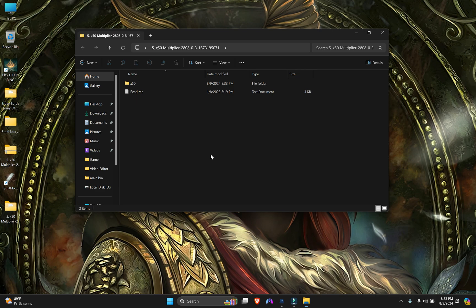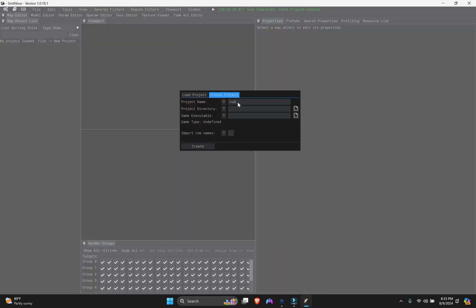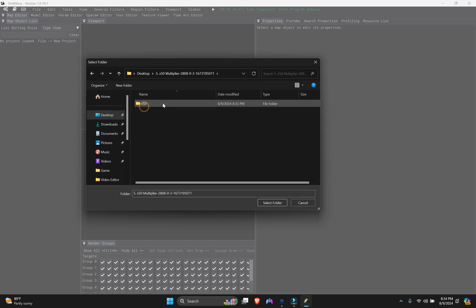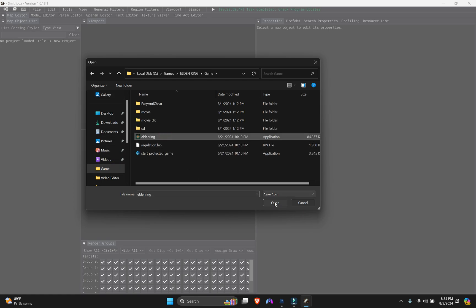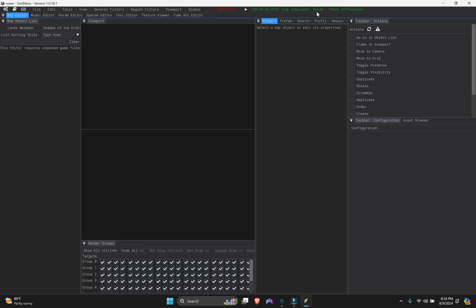After extracting, head to the folder. We need the regulation bin. We can create a new project to export the CSV file from this bin. Head to Smithbox and follow my steps. Create a new project - give it a name like 'runes' or 'enemies' or anything. Head to the desktop folder where we extracted the x50 mod. Save the project directory and point to the game executable. It will load and task will be completed.